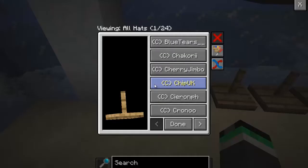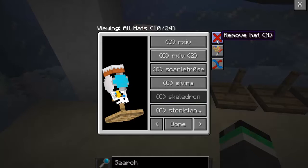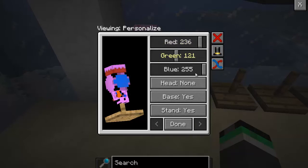And, if you click your Hat Stand that you just placed, you can choose what hat you want to put on it. Now, it can be any hat you want — they all look good. Anyway, if you look into the right corner of the GUI, there's a big X which is remove, but under that is Personalize. You can use that by pressing H while in the GUI or just press the Personalize button.